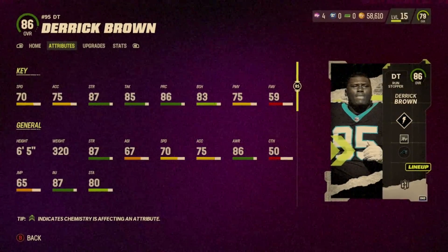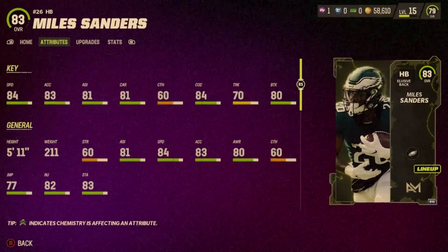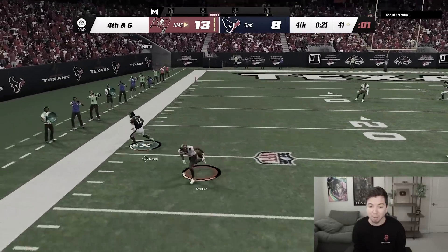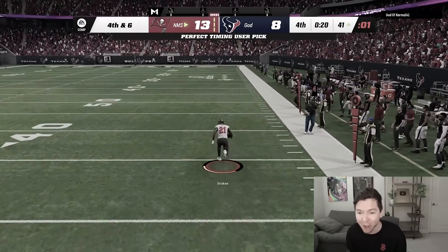No Money Spent has been off to an incredible start. Last episode we got some free cards that are game changers for us, and we even saw a gold card we bought for a few thousand coins seal the deal against someone who had a stack squad. And the best part is, we still haven't given EA a single dollar.